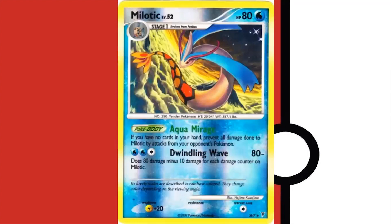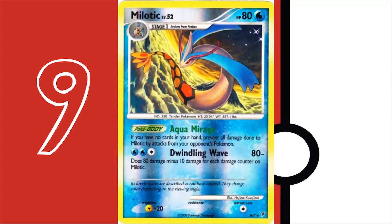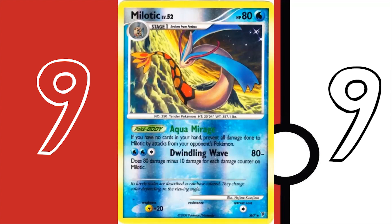Going back in time to 2009 in the Platinum Era for Supreme Victors — a shiny Milotic card. Thoughts on it? Looks like a water dragon. Kind of like a koi fish in a koi pond. I actually really like this one the more I look at it. I like the two-tone color between the orange tail and the purple and blue — the warm colors and then the cool colors, that's a cool contrast. I might give this one a 9. I'm going to give this one a 9 as well because the more I look at it the more I like it.